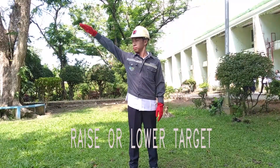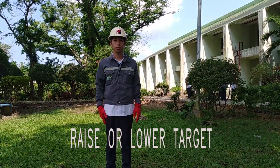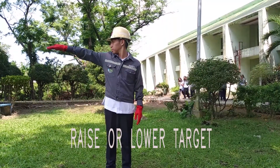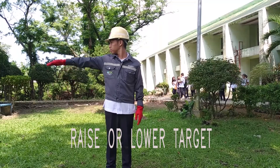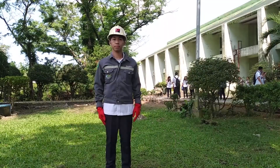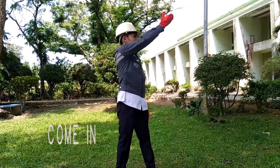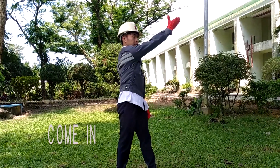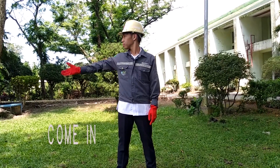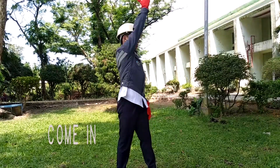Raise or lower target. The instrument man motions to the rodman by either raising his arms above his shoulder to raise the rod, or by dropping his arms below his waist to lower the target. Come in. The chief of party or the instrument man uses this signal to direct any member of the party to come in or assemble.